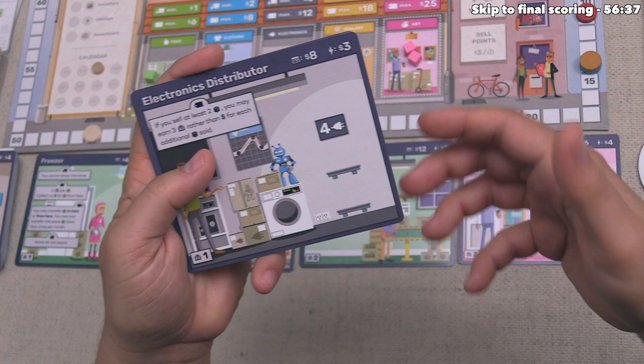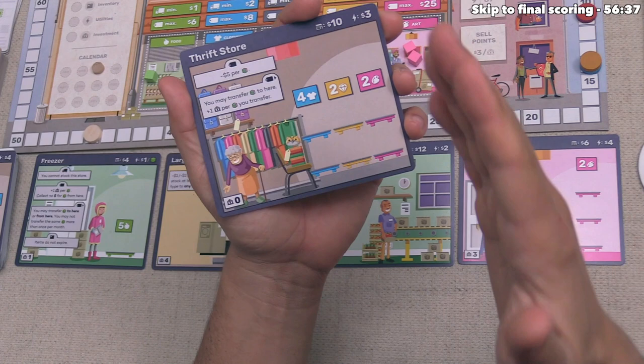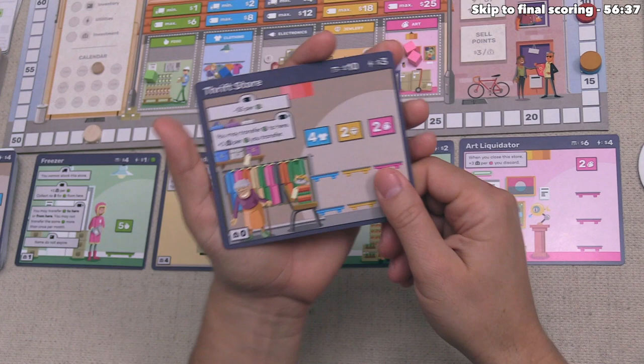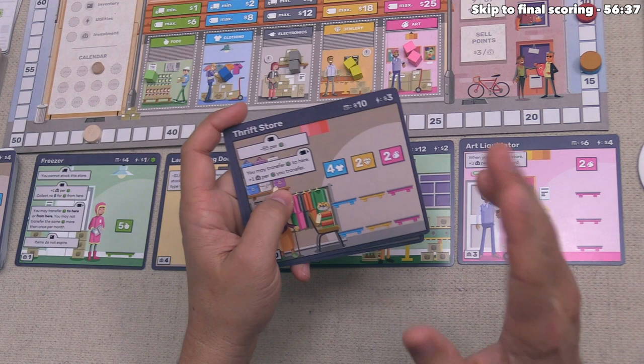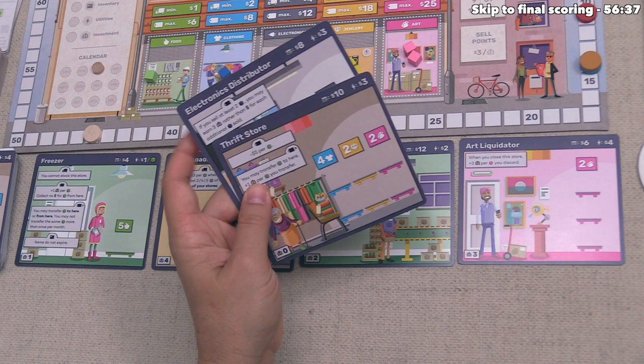The other card is the Thrift Store. During the sell phase it loses five money for every cube sold, which is bad. But at the end of the sale phase, you may transfer cubes to it and get one victory point for every cube transferred. So you could transfer goods from other businesses onto it to gain points, accepting less money when you eventually sell — but those points are still worthwhile.